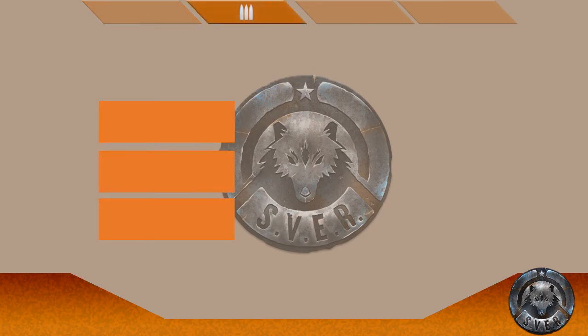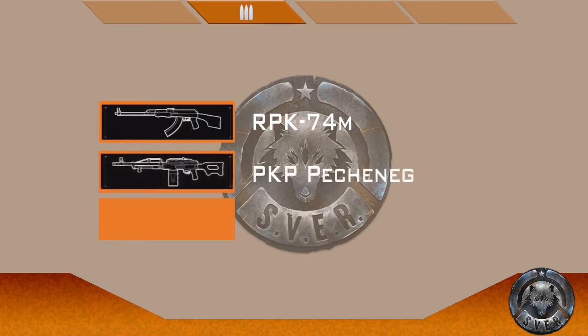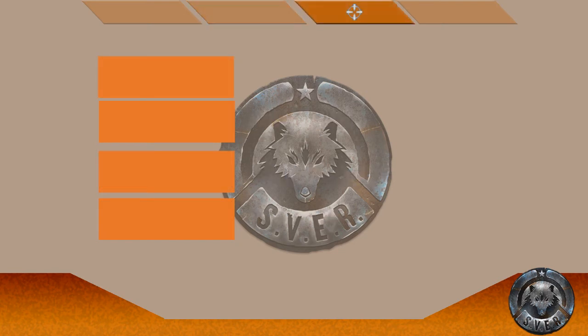Moving on to the support tree: Tier 1 is the RPK-74M, a very good weapon to start with. Tier 2 is the PKP Pecheneg, a very fun weapon. Tier 3 is another one without a straight copy; the closest I could get was the Type 88. For the sniper tree, all four sniper rifles got a straight copy — or at least a visual copy — which is nice.